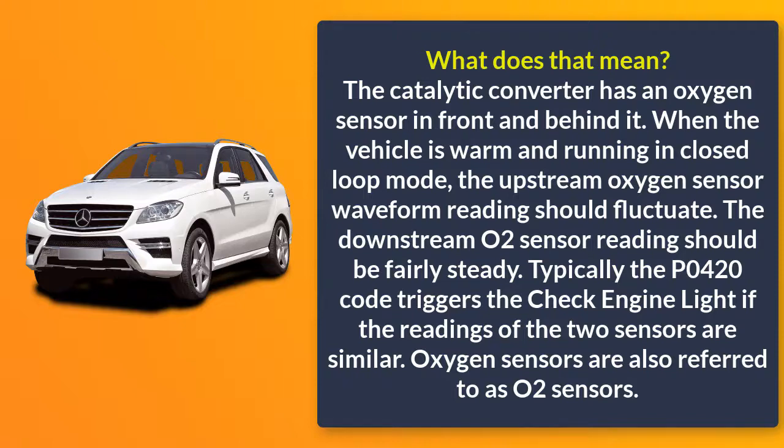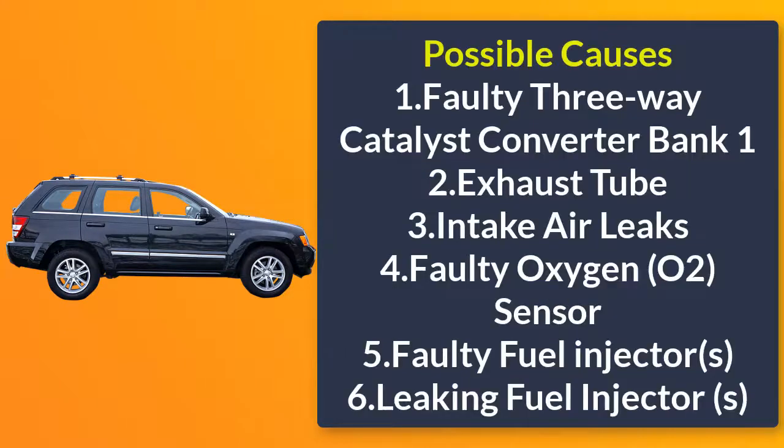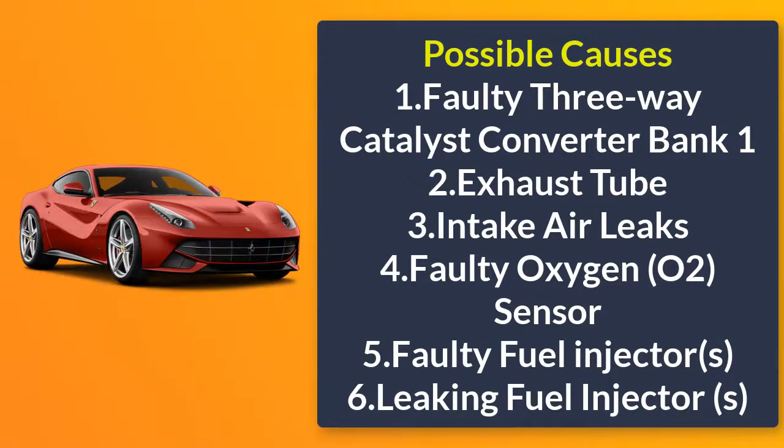The downstream oxygen sensor reading should be fairly stable. The P0420 code triggers the check engine light if the readings of the two sensors are similar. Oxygen sensors are also referred to as O2 sensors.